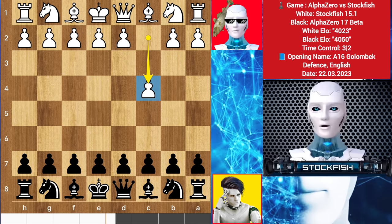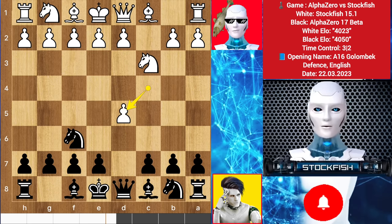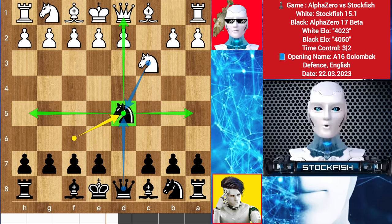I started with c4. Alpha played knight f6, knight c3. Alpha played d5, pawn takes, knight takes. Rather than taking the knight and activating the opponent's queen on the center square, the queen is always powerful in the center because she has many squares to go.